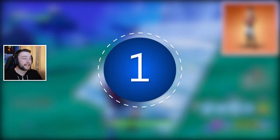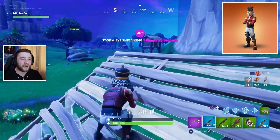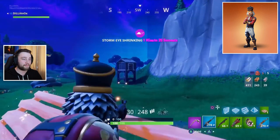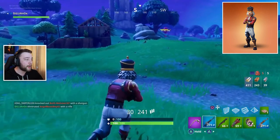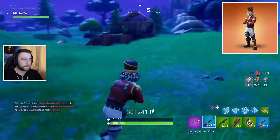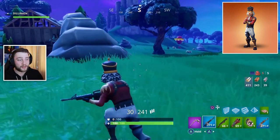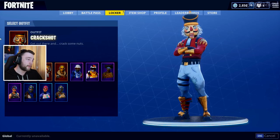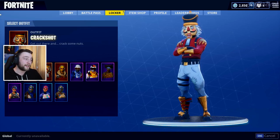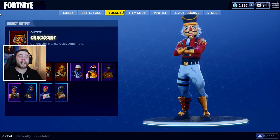The number one worst skin is the Nutcracker, also known as the Crack Shot. I just don't like it whatsoever. The head on the character is just massive — you stand out, you're very noticeable, and you've got a massive hitbox. The candy pickaxe is cool and people do like that. This came out in Season 1 during the December holiday period, so hopefully when the refund system comes out you can get a refund on it. Thank you for watching — let me know in the comments what your most disliked outfits are.